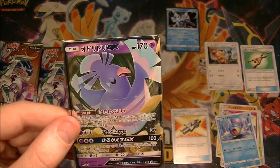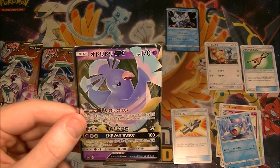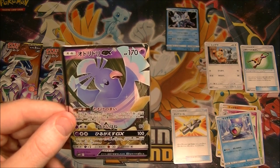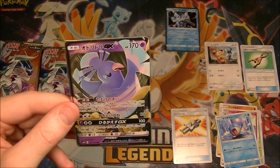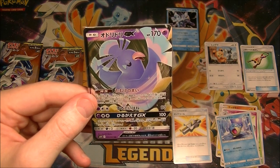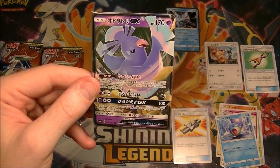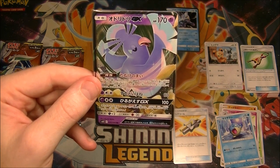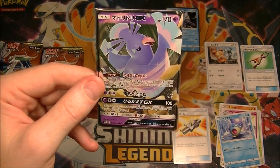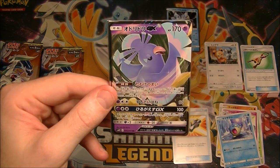Let's quickly check what it does. 170 HP is quite low, I have to say. So hopefully that ability is pretty good. The ability is: if one of your Pokémon was knocked out during your opponent's last turn, once during your turn before your attack, you may draw three cards. Okay, that's okay. Razor Wing for one psychic and two colorless does 80 damage. Strafe GX for one psychic and two colorless does 100 damage — you may switch this Pokémon with one of your bench Pokémon.